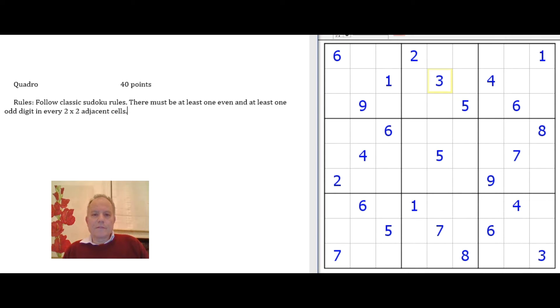As well as following the classic Sudoku rules, the instructions say there must be at least one even and at least one odd digit in every two by two adjacent cells. What it means is that in every two by two square in the grid — either these four cells, or these four cells, or these four cells — any two by two square must not be all even and must not be all odd.